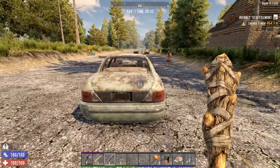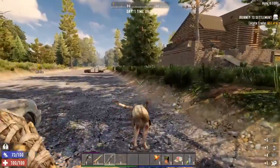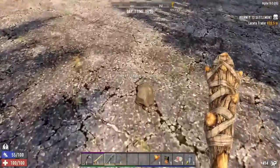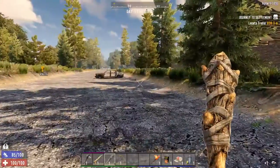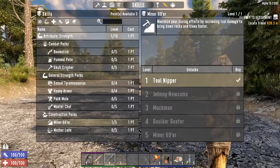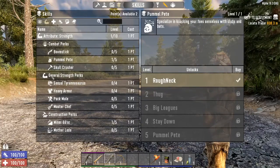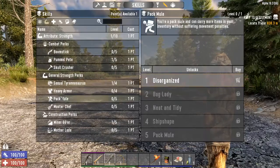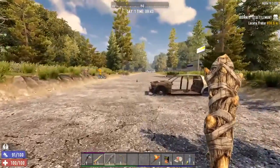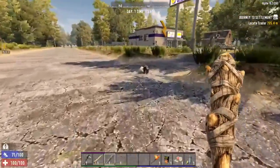I'm going to go to that same spot then. We have points to spend too, so before I get too crazy — oh, Bunny Rabbit! We got our good Bunny Karma already. Let's do Miner 69er, let's do Pummel Pete. I've been doing clubs on another game and I'm actually kind of enjoying it. Sexual T-Rex and Pack Mule. Our next point we'll spend in something like food or otherwise. Lead the way, Bunny Rabbit.